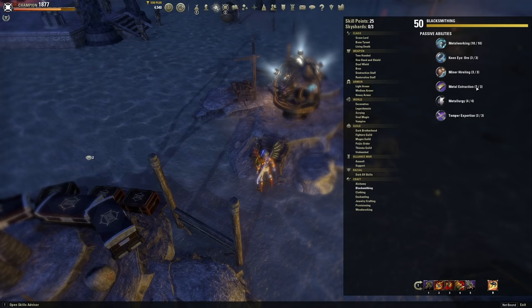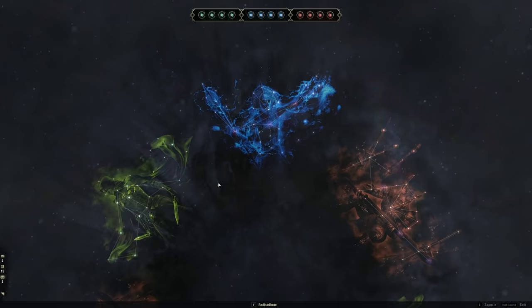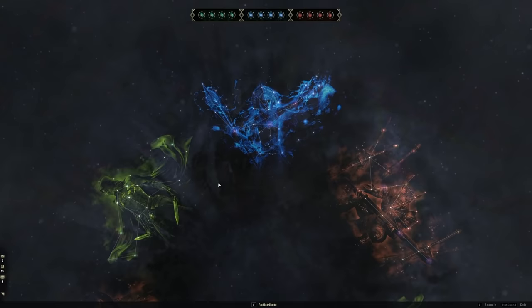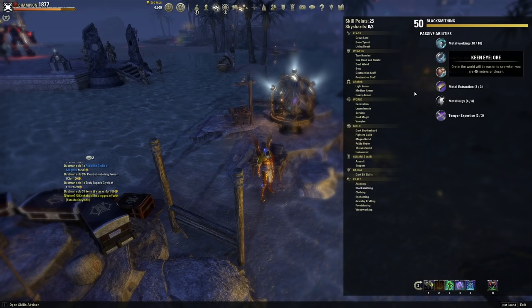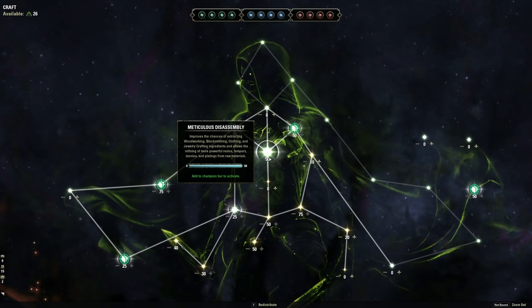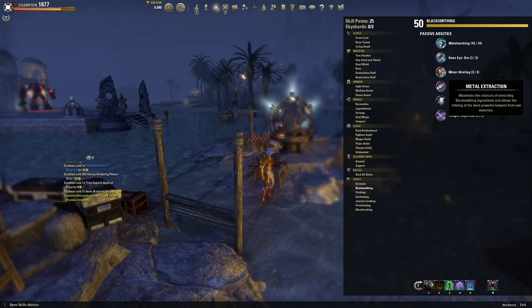This is going to save you a lot of money. If you're getting gold crafting materials by refining, these things sell for many thousands of gold — get a few of them and you're saving yourself hundreds of thousands of gold. If you don't have this maxed out, you're not going to be getting those gold refining materials. There's one other thing you can do to further increase materials when you extract and refine, and that's in your champion points under the green tree: meticulous disassembly. It improves the chances of extracting materials while also refining better materials — and this node applies to all of your crafting lines. If you max out meticulous disassembly and max out these passives, you are doubling your chances of getting gold crafting materials.